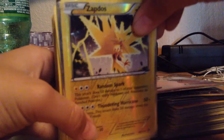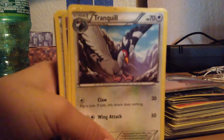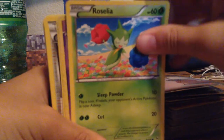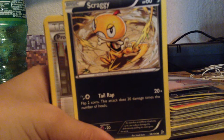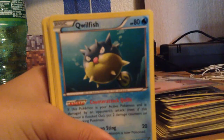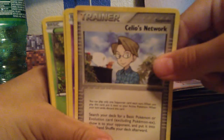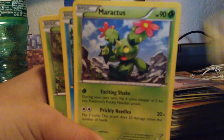Let's get on to this. So obviously we have Zapdos. We have Tranquil. We have Roselia. Azelf. Scraggy. We have a Professor Juniper supporter card. We have a Quilfish. A Celios Network, that looks like. A Duskull. Let me put the deck down for a second, guys, and straighten out my pile.